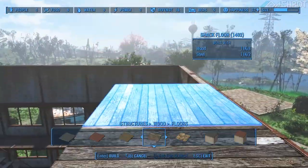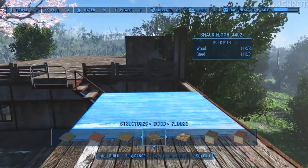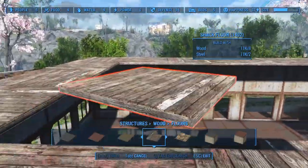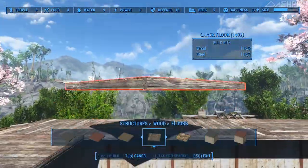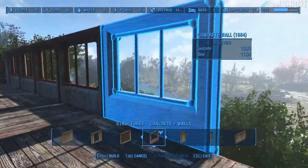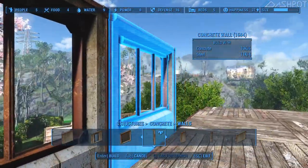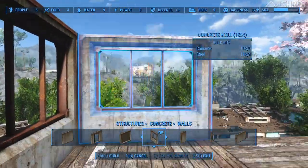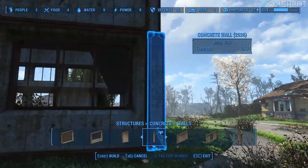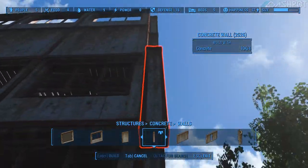Now we're putting the second floor on. I decided the main floor would be three walls tall and the second floor would be two walls tall — that way everything still feels open with plenty of space, and you don't have the ceiling closing in on you. Basically I just wanted to build my own mansion, as it were, and this is sort of the servants' quarters.